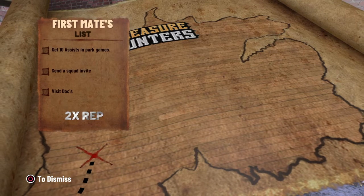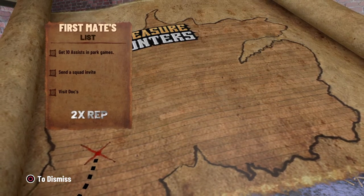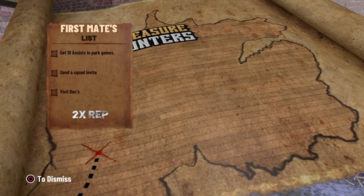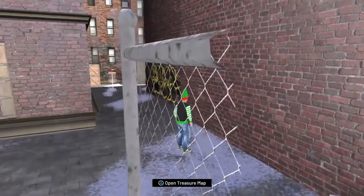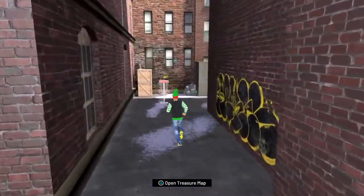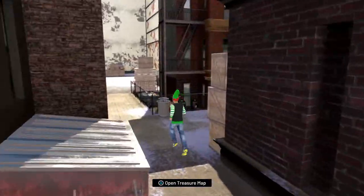Okay so the objectives are: get ten assists in a park game, send squad invite, and visit docks. I'm not going to be able to complete all of those, but I'll complete two of them.